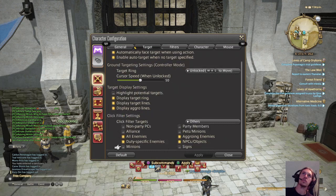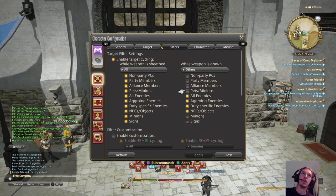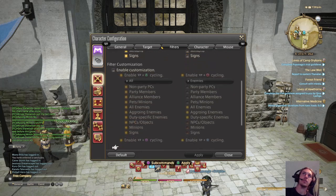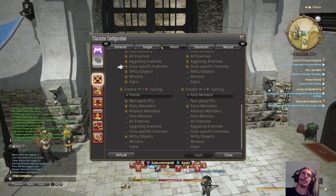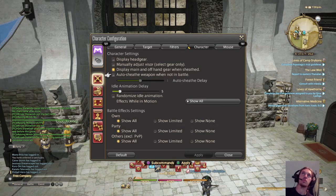Under Target, target filters are up to you. When your weapon is sheathed, you want basic interactions — target everybody. When your weapon is drawn, you don't want to target players because you have the party window for that. As a healer, up and down on the d-pad goes to the party window; left and right cycles through targets. When drawn, you just want to target enemies, aggroing enemies, duty-specific enemies, and NPCs — nothing else.